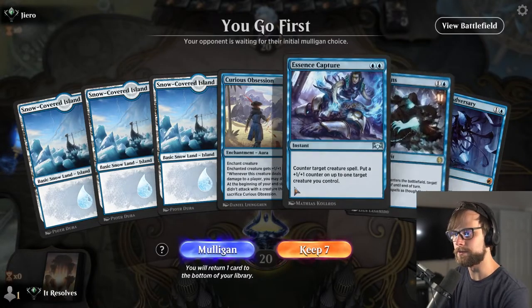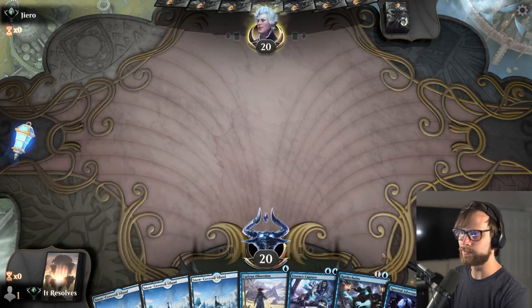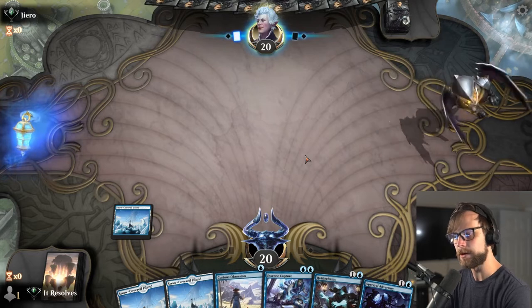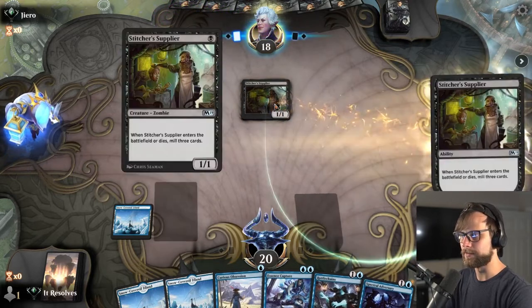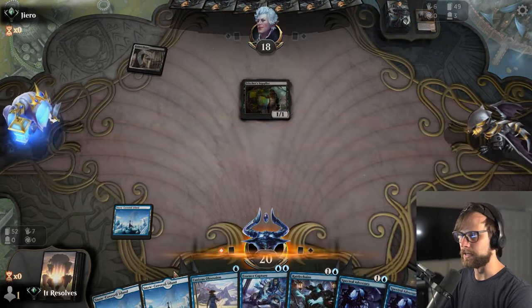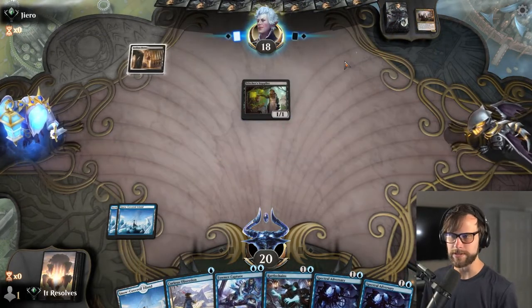Here we are for game number two. Kind of an interesting hand but I think we'll at least try it. We don't really have a good turn one play — Curious Obsession is no good on its own — so this will be a turn two Rattle Chains or Adversary, if I had to guess. They're self-milling, which is very interesting. Easy pass, and we just see what they're up to. This could very easily just be a Reanimator-style deck, which is scary for this matchup.